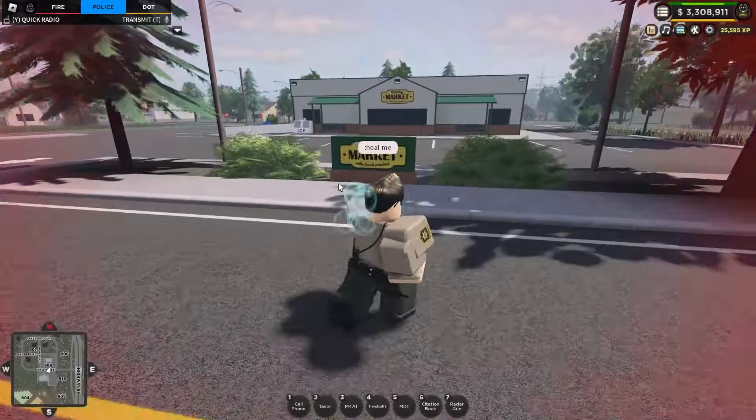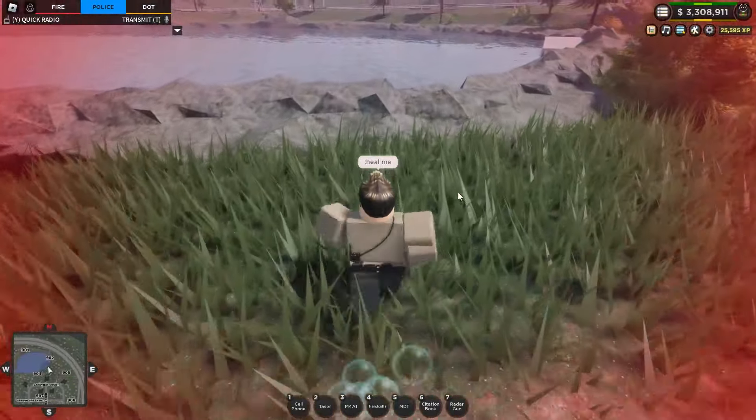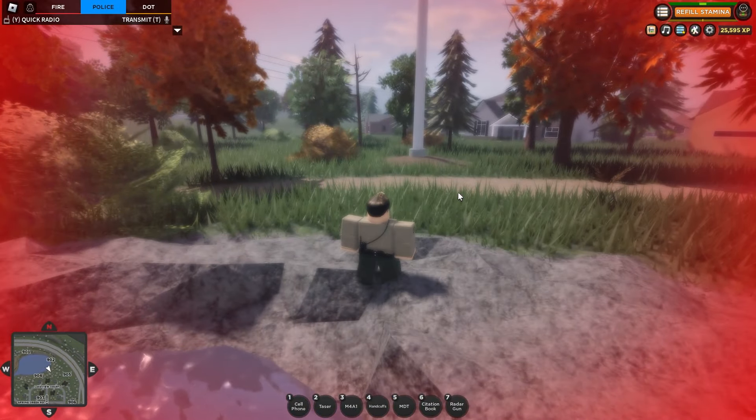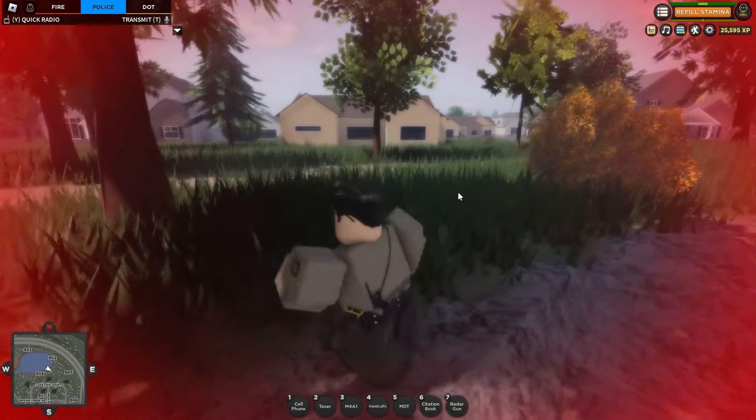Maybe if we run over to the lake and jump in and then jump out, maybe that will fix it. We're in the water — and jump out. Yes, okay, that worked! We're not drowning on land anymore.